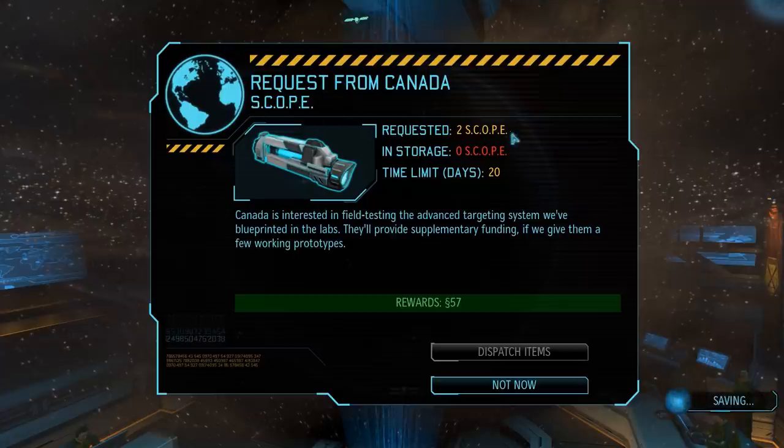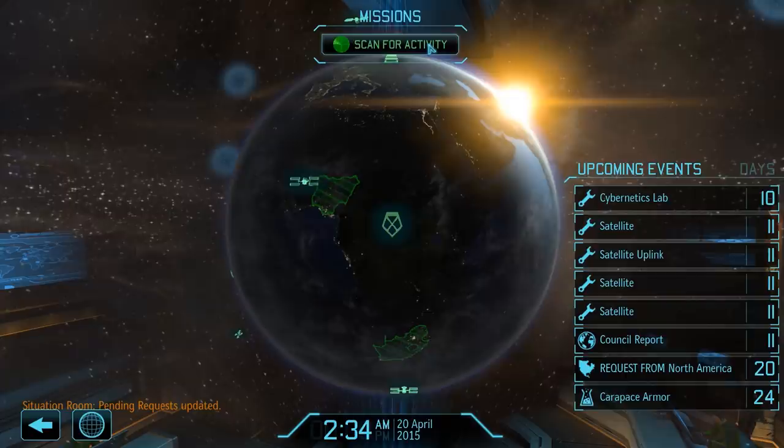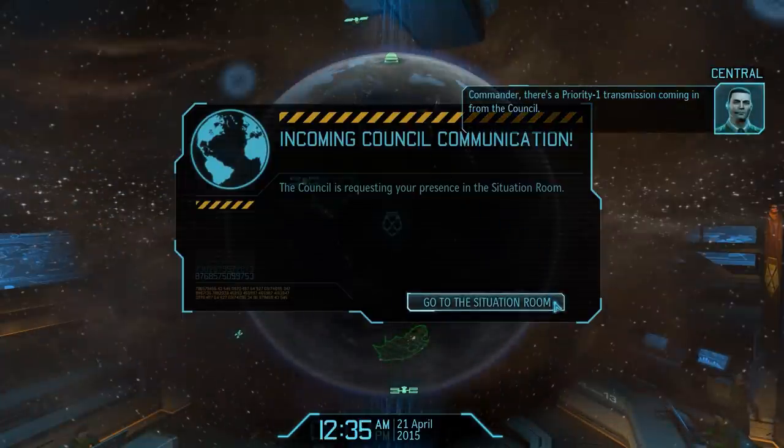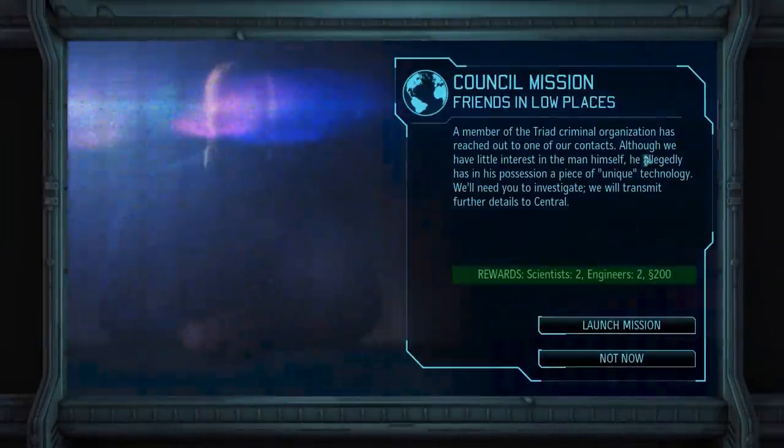We receive a council request, and this one is pretty much free money. However, at the moment we don't have enough cash to complete the request, but with a 20-day window we can simply continue scanning until we do. It is finally time for our next mission, and this one is the first of the Operation Slingshot DLC. Friends in Low Places has us make contact with a member of the Triads who is apparently in possession of a piece of unique technology. The reward for this mission is also substantial — not only would we receive a big 200 credit cash bonus, but also 2 scientists and 2 engineers. So let's jump into things, and for the first time with a full squad of 6 soldiers.